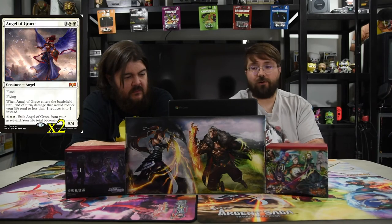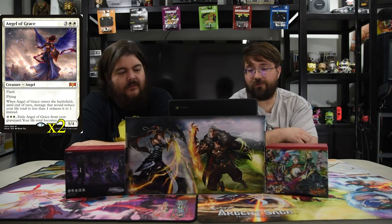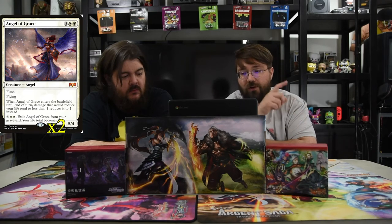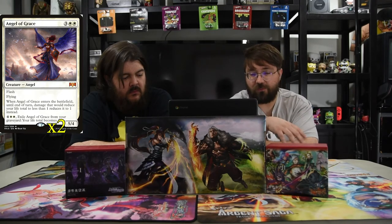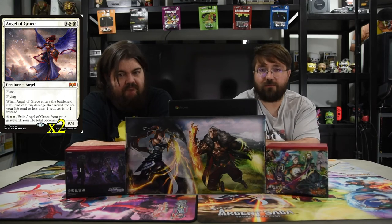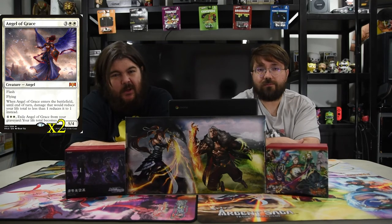Next one is Angel of Grace. I really want to play with this card all the time because I feel like it's super good, but no one plays it. It's 3-2 white, a 5-4, flash flying. When it enters the battlefield, until your next turn, damage that would reduce your life total to less than 1 reduces it to 1 instead. So it's a saving grace when it comes in. But also when it dies, you pay 4 and 2 white to exile Angel of Grace from your graveyard and your life total becomes 10. So it can help you survive again. Anything you can use multiple times is always good.